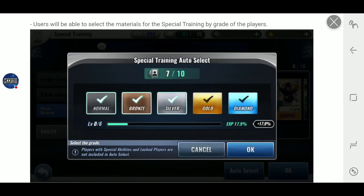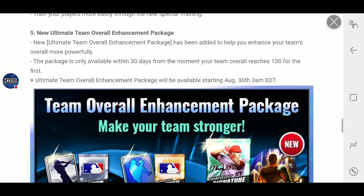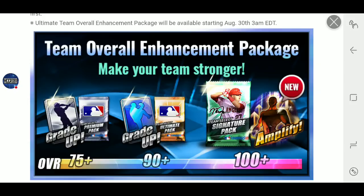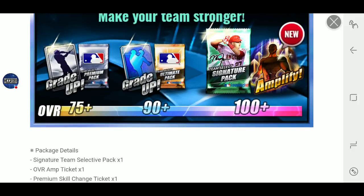Training — you can auto-select now. And also on August 30th, they're going to have a new enhancement package with a team select signature for anyone who hits 100.